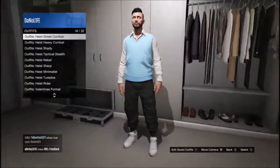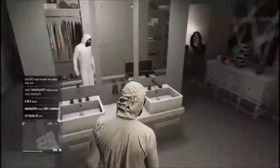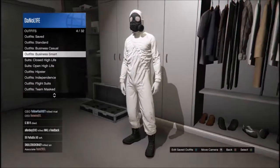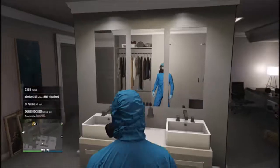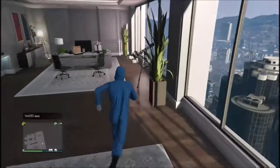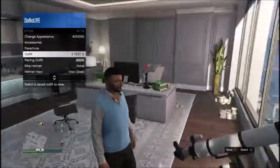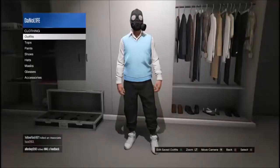Go ahead and put on the heist coveralls with the gas mask — I prefer the blue one. Then go over to the telescope and spam A while pressing the d-pad; your character should be standing there without the gas mask. Without moving, quickly open the interaction menu and put on the outfit we saved earlier. After you walk away, the gas mask will teleport back onto this outfit. Go ahead and save this outfit.